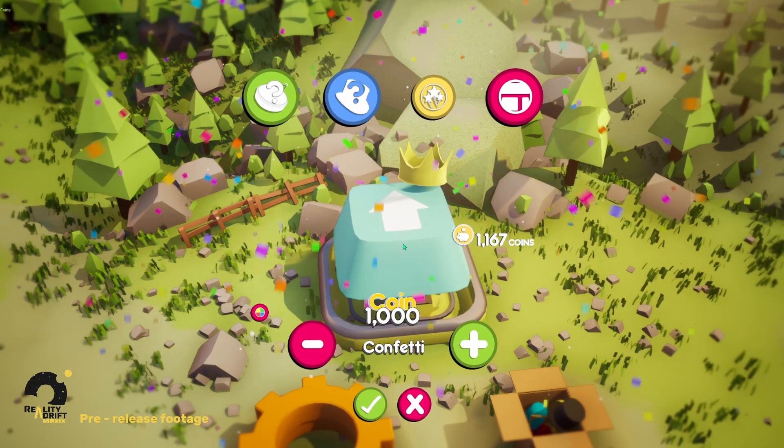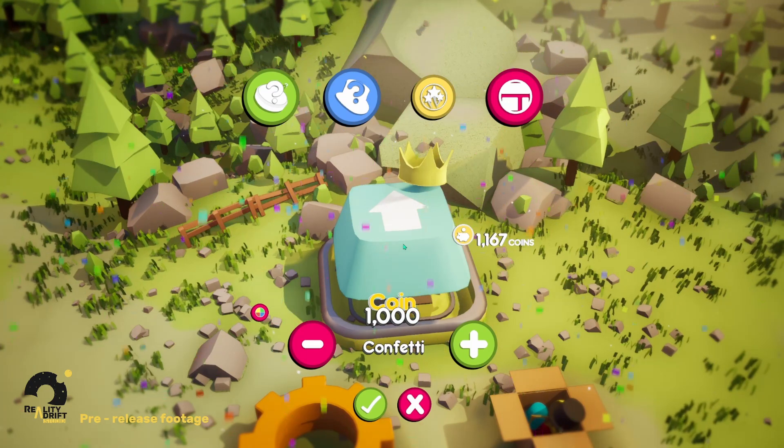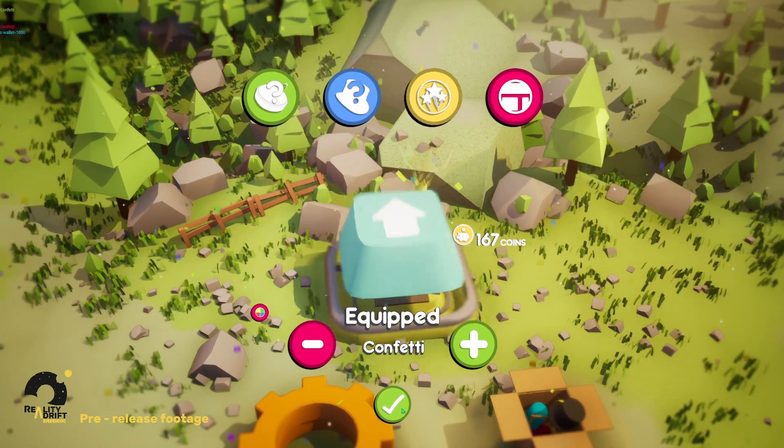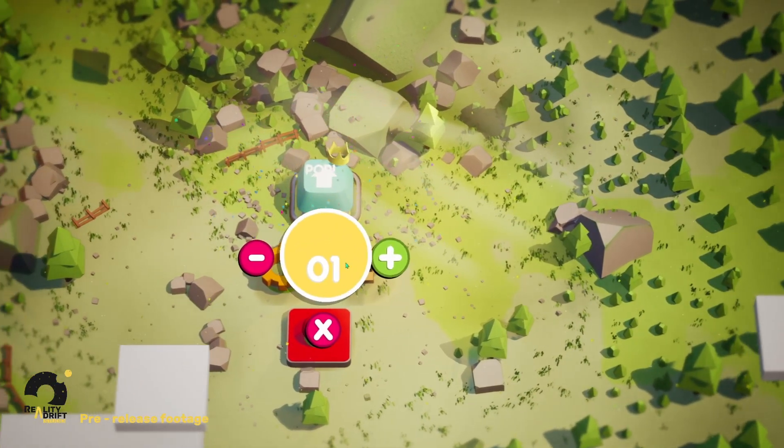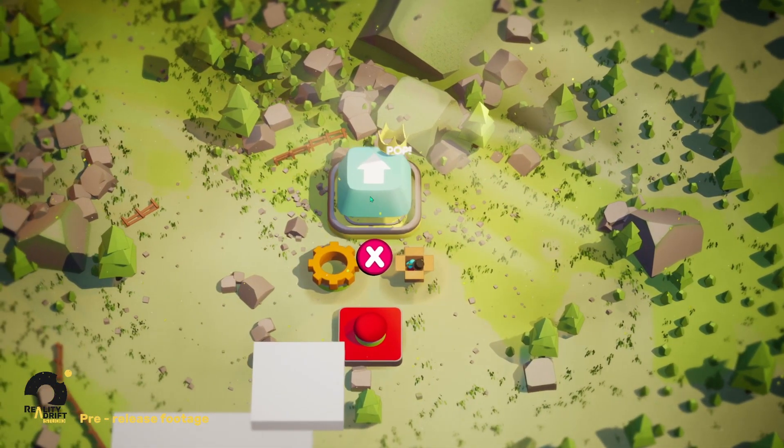You can also change the visual effects of the button. As standard it's a little coin that pops out, but you can change it to the likes of confetti or fireworks. I do want to add a lot of variety to this, so if you guys have any cool ideas, drop a comment down below and I'll add it in.